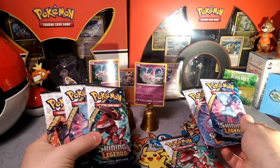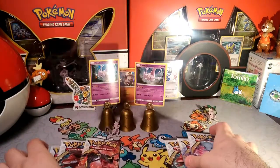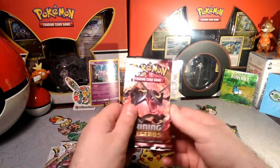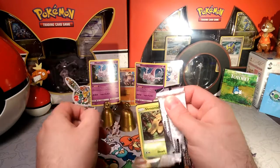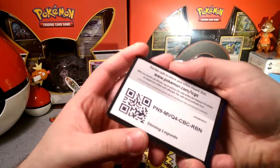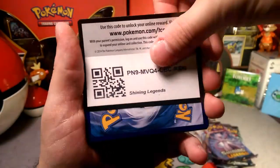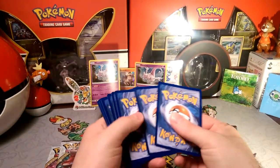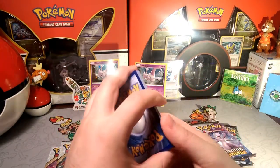We have two Genesect packs, two Mew packs, plus the Mewtwo pack. We'll start with the Rayquaza pack, then do Genesect, Mew, Genesect, Mew, and end with Mewtwo. Opening the Rayquaza pack now — there's a code card for you guys, a Shining Legends code. Let me know what you get in the comments. One, two, three energy — it's going to be a psychic type... nope, fighting.